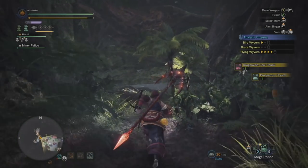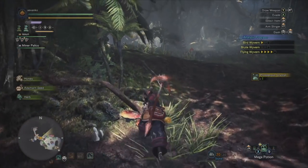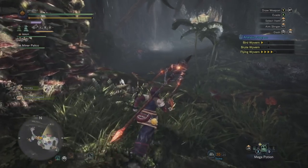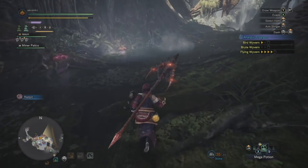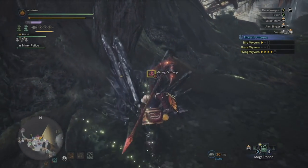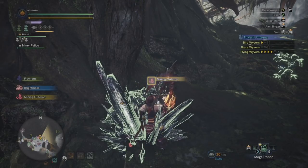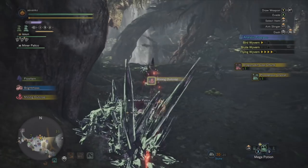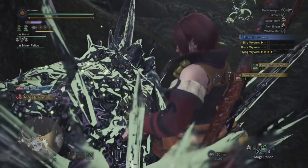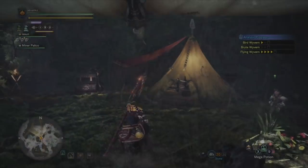Before we head back to camp, let's go over to the water area and see if that last point decided to show up. If it did, we'll mine it; if not, we'll skip it. And there it is — the forest is almost all in one direct path, which makes it very useful. Once you're done, go ahead and warp back to the main camp and onto the next area.